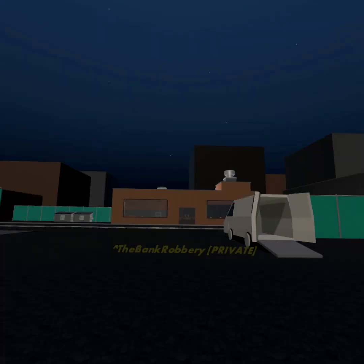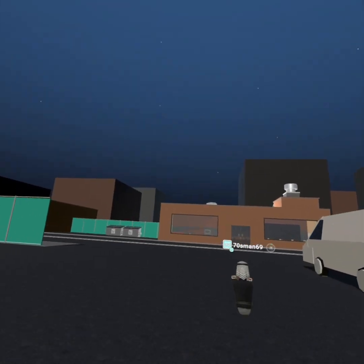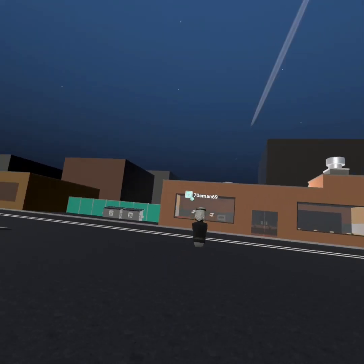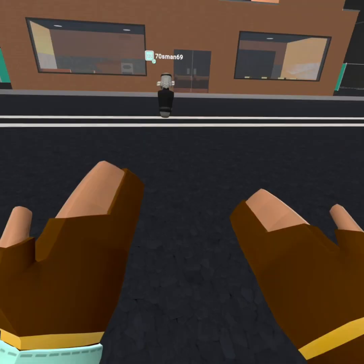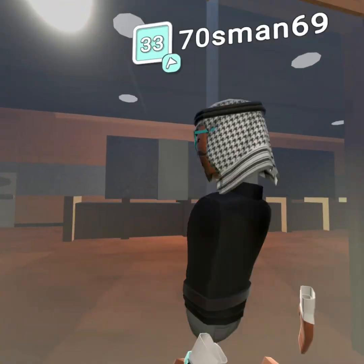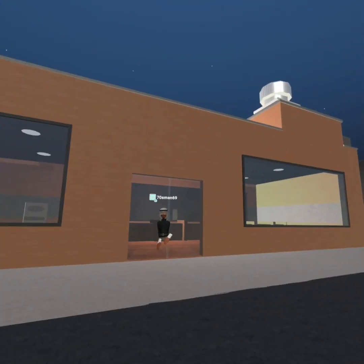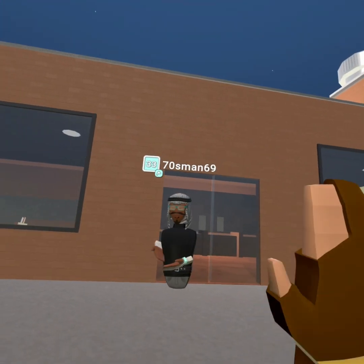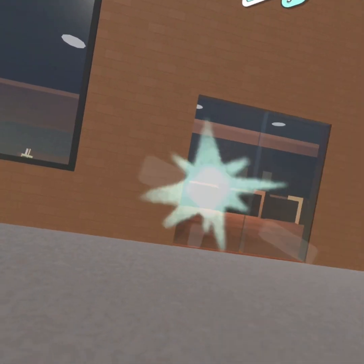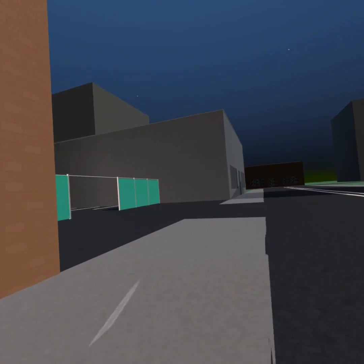Hey robbers, welcome to your first ever heist. My name is Sway and I'm gonna be here to assist you on all your robberies. And my friend right next to me, we call him the van man. Come on, say hi to them. What's up? Hope you guys will do good for us. Me and him go way back — he used to be my getaway driver for when I was robbing places, until I realized I might need help.